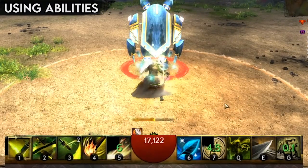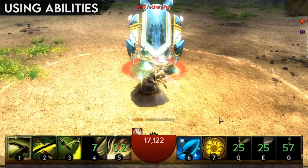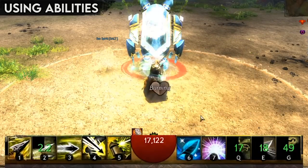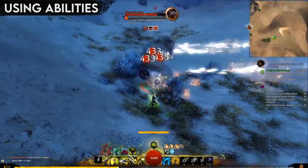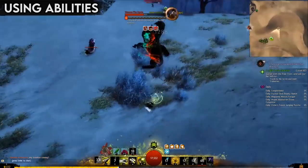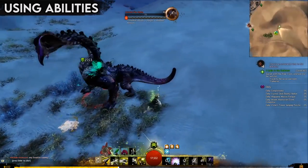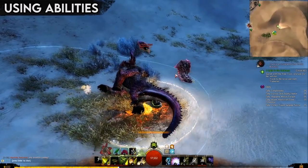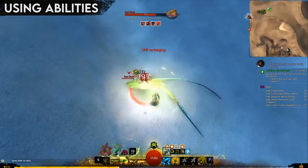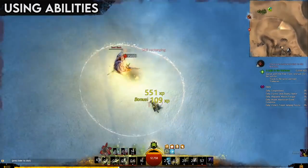Guild Wars 2 also has no global cooldown, meaning you are only limited by the animations of your abilities, so the game ends up being pretty fast-paced, especially as most abilities have fairly short activation times. This means it's very important to always be doing something. One of the best pieces of advice regarding combat in Guild Wars 2 is to press your buttons vaguely in the right order with haste, and you'll probably be okay. Of course, that only works up to a certain point, and it's much better to actually know what you're doing.